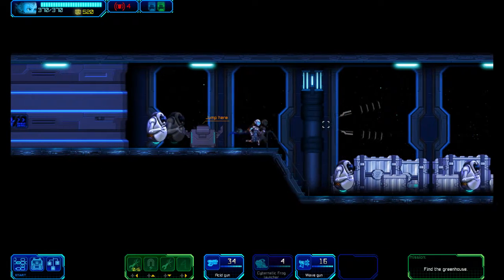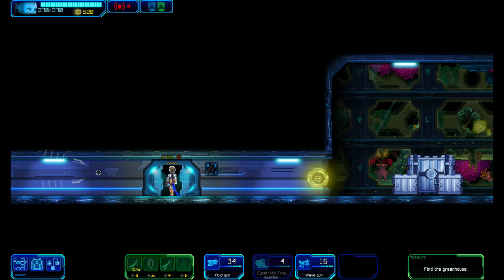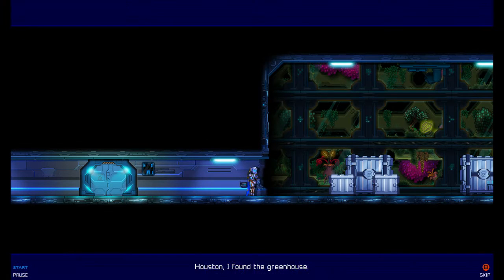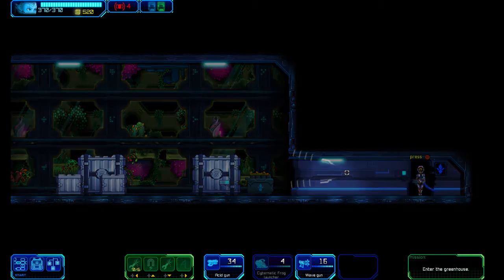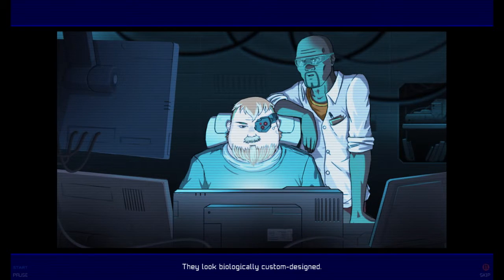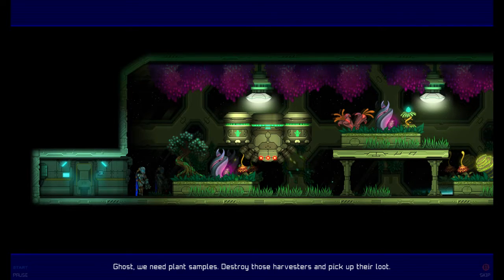Let's see what we get here. Start more starter energy — that's good. And another printer here. Strange. Well, we'll certainly use it. That's a lot of plants. Houston, I've found the greenhouse. Try to get inside — we want a closer look at those plants. Consider it done. Can I blow stuff up yet? Assuming yes. The hell is that? Houston, I'm in. What are these things? They look biologically custom designed. Whatever they collect from the plants must be stored in harvesters like that one. If we collect enough samples, we can find out their purpose. Ghost, we need plant samples — destroy those harvesters and pick up their loot.